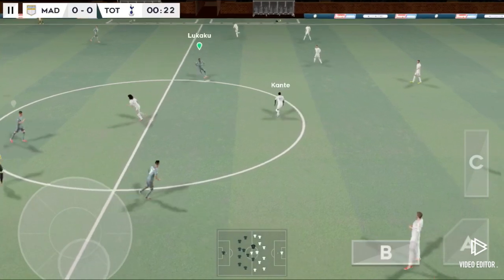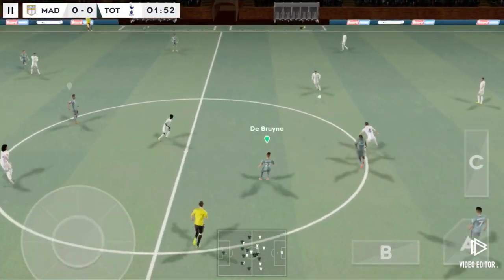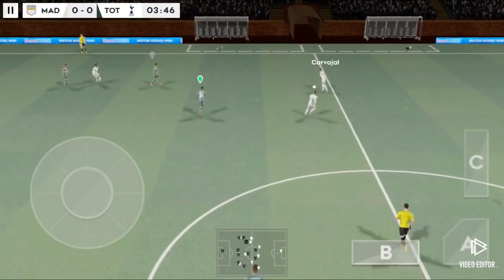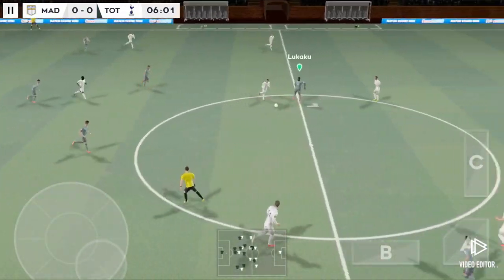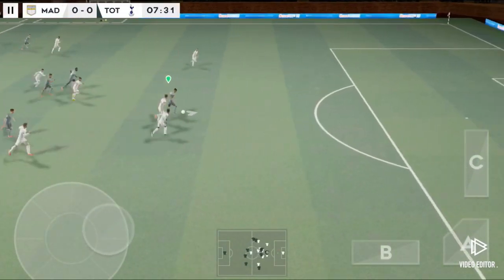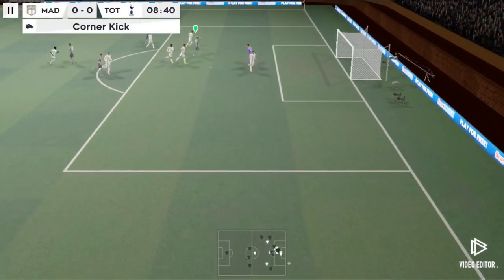And we're off. This should be an entertaining game. Pulisic — great dribbling, finds his teammate. Passing the ball really well. Good defending. Good distribution. And he's stayed onside. They could be in trouble here. All that's left is to beat the keeper.